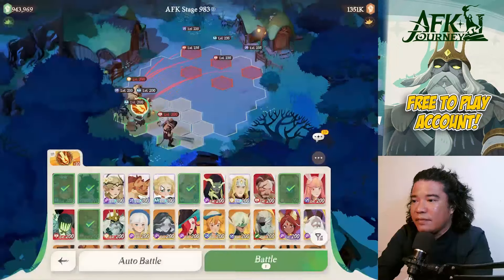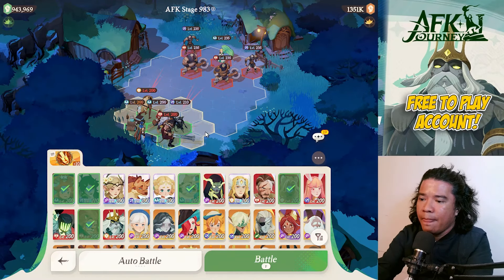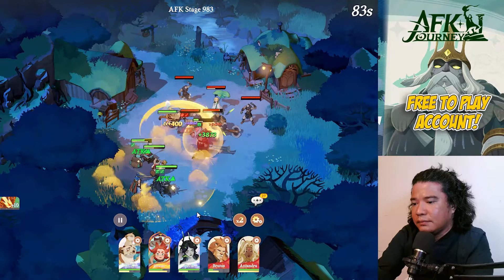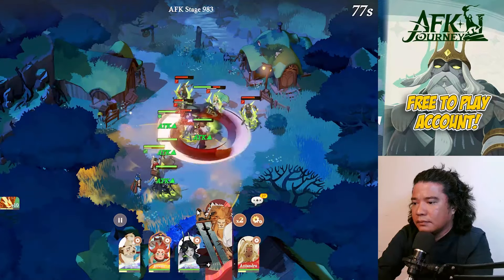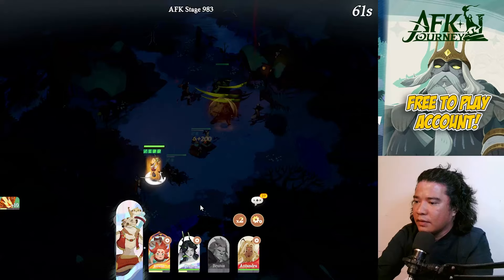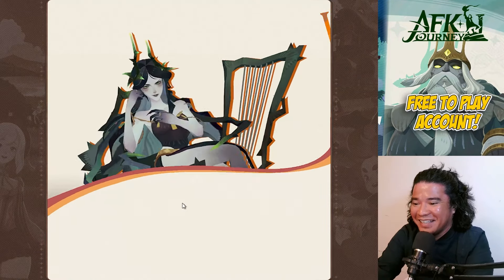Next, 983 — we have Huin. Let's do a typical setup here and we need Brutus. Let's try this. Nice — I thought we couldn't defeat that! Okay, that is 983. Next would be 984.